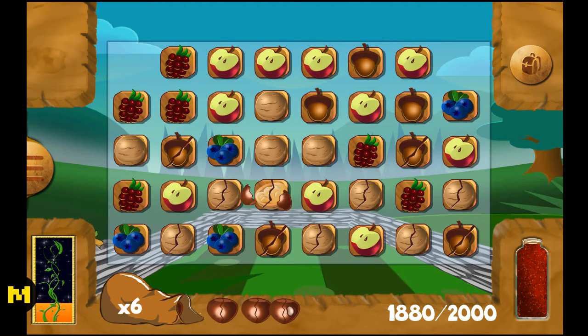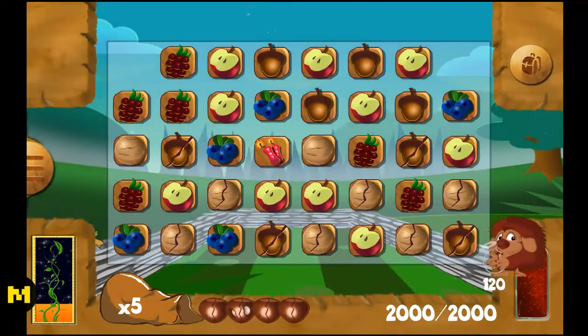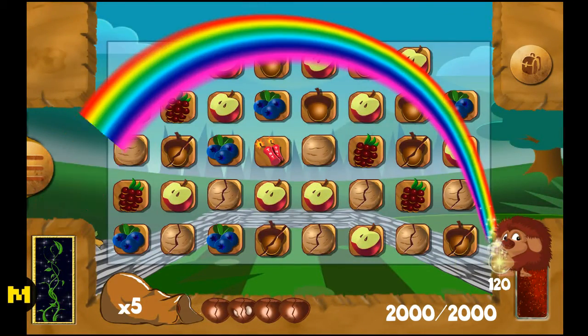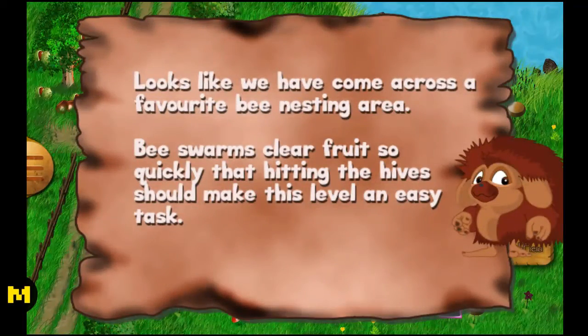Let's take this one out. Oh, look — cockroaches! Looks like we have come across a favourite bee-nesting area. Bee swarms cure food so quickly that hitting the hives should make this level easier.